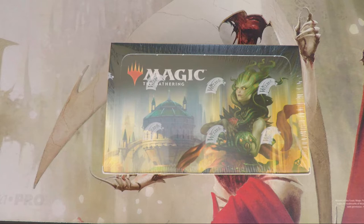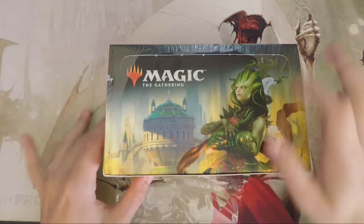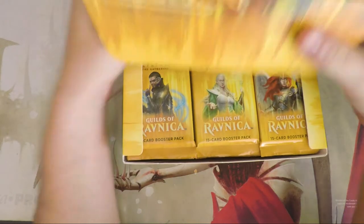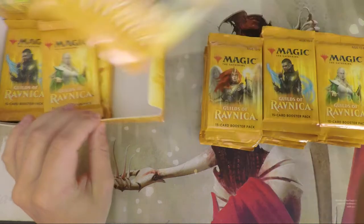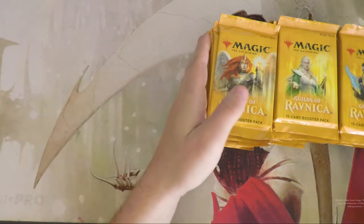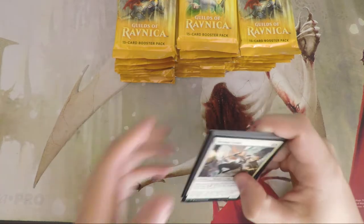Without further ado, let's jump into this box opening. I really love this set — I've gotten to play with it a little, though not as much as I'd like. I didn't get to pre-release unfortunately, but Will and I did split a box and build decks. Something a bit different we're planning: since this is a unique two-color set, we're going to sort every card into its guild, then build and playtest decks for all five guilds.